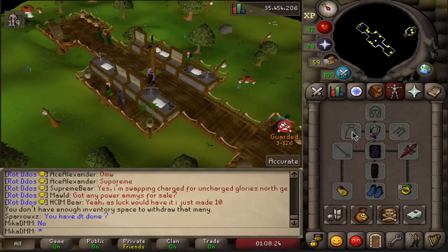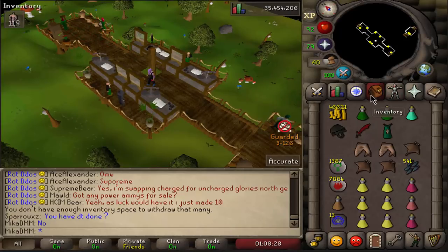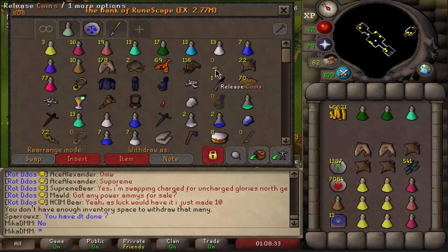However, I don't have an Ava's accumulator yet. I didn't think this through correctly. Never mind — I'm going to melee this one, but I will be ranging the future ones.